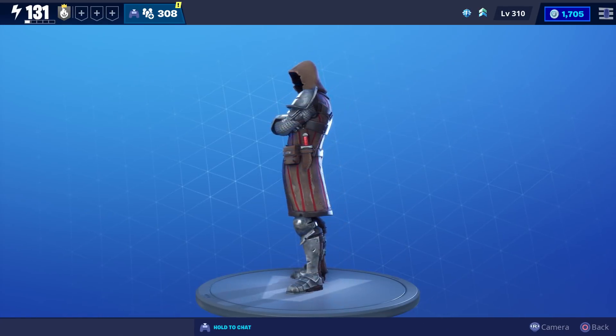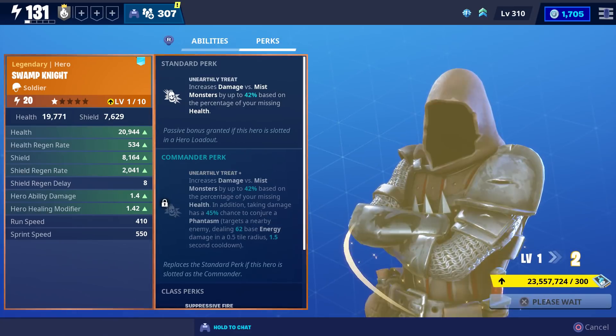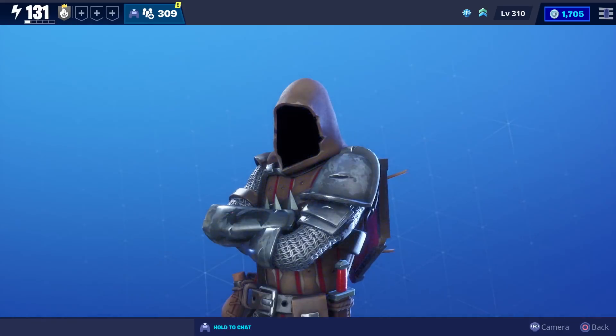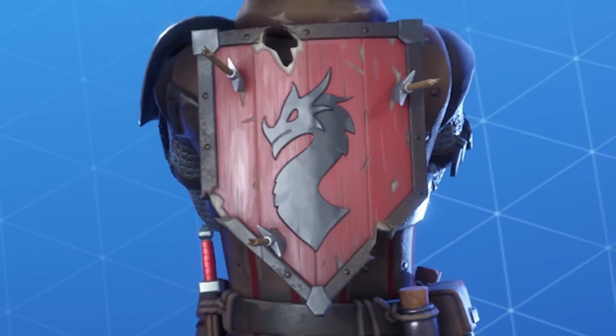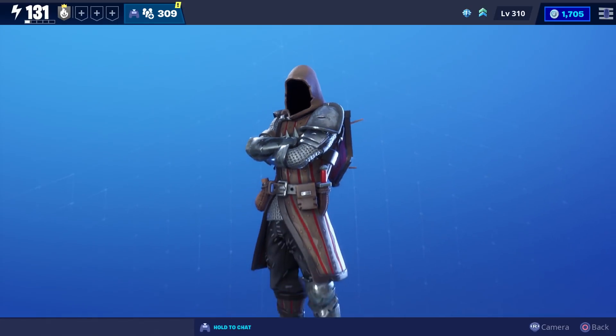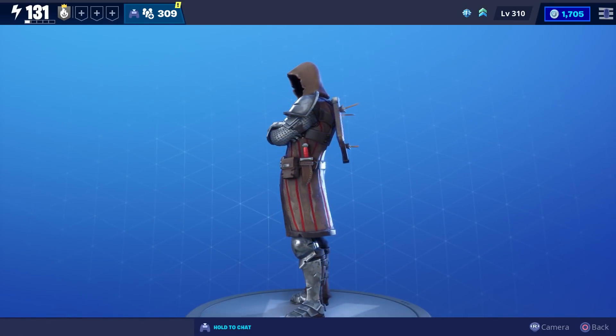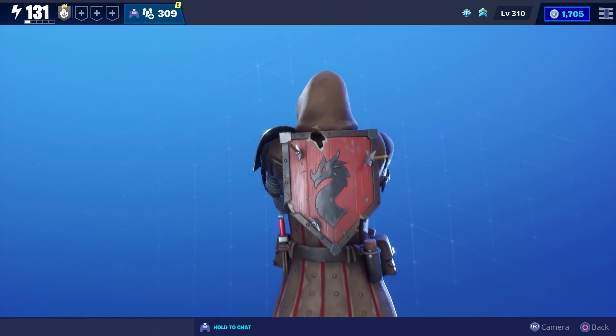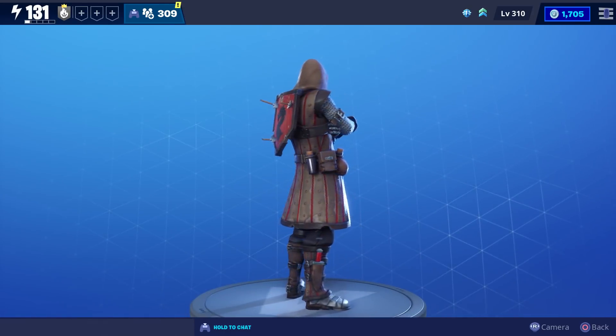Here's what the Swamp Knight looks like before you upgrade him. Let's go ahead and max him out. Alright, so we just maxed him out. The only accessory we got was this shield on his back, and we got this after the second evolution. And this is what he looks like when he's fully upgraded.